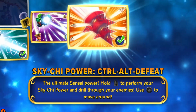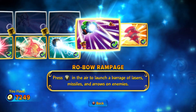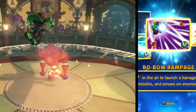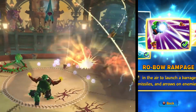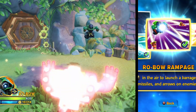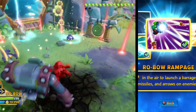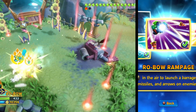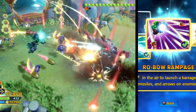Now let's take a look at Robo's Soul Gem and Sky Chi. First, his Soul Gem: Robo Rampage. While airborne, press the secondary attack button and Robo charges and fires a massive volley of arrows and missiles, dealing massive damage. This attack is pretty good but has a few weaknesses — despite being in the air, it's still easy to get hit, and enemies need to be in the right range for effectiveness. If not spaced properly, the move whiffs.